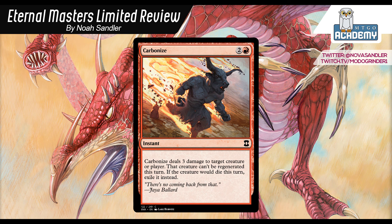Carbonize: 2 and a red, instant. It deals 3 damage to target creature or player. That creature can't be regenerated this turn, and if the creature would die this turn, exile it instead. So at instant speed, it's a very solid removal spell that can go face to finish your opponent off. One of the most key interactions is that it can remove a Twisted Abomination — it prevents regeneration and exiles the creature, which is one of the real great ways to counter an opposing Twisted Abomination that red decks usually struggle to deal with. It also prevents dying triggers and is worth noting it struggles against Coalition Honor Guard since it's not big enough to kill it. It's a card you're going to play in every single one of your red decks, and it's also splashable. I'm going to give it a B.